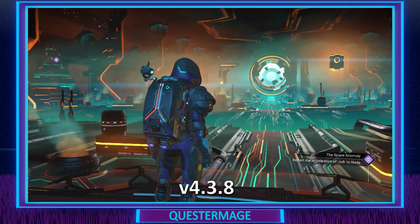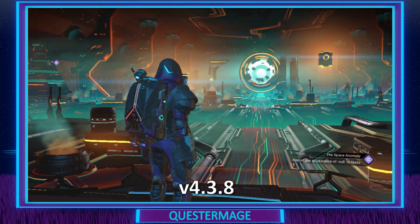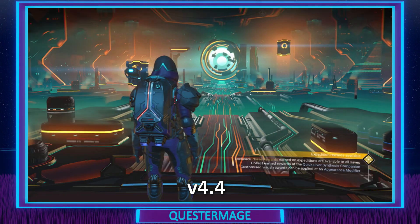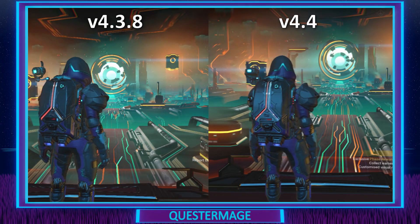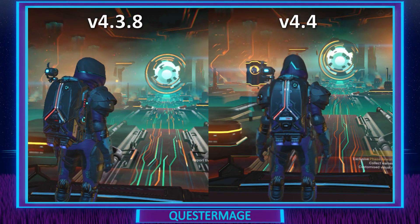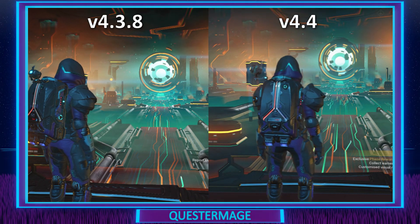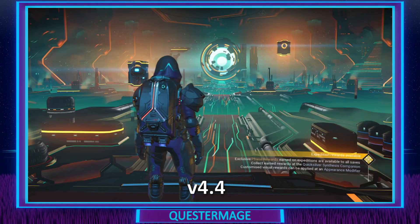The first video we're going to be looking at is here looking directly at the Nexus entrance. In the 4.38 version we can see there's quite a bit of graininess. Here's the 4.4 version — a lot of that has now been cleaned up. Side by side you can really see all the noise on the left in comparison to the right, and in the images here you can get a better grasp of the changes that have actually happened.